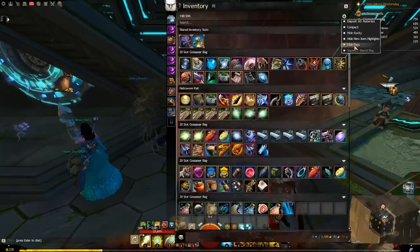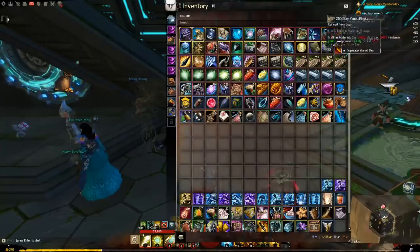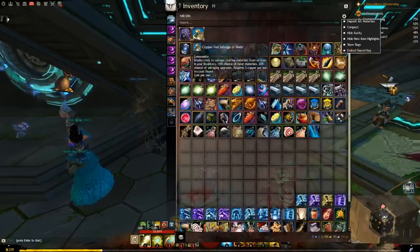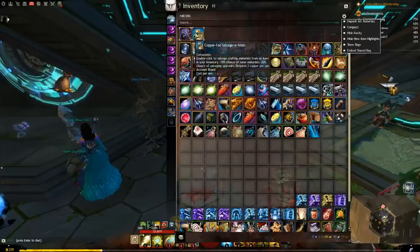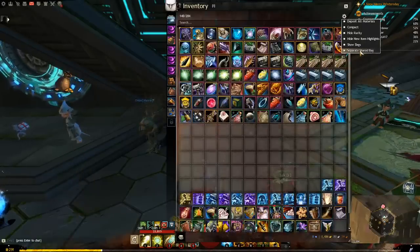Show Bags toggles between showing your bags separately or showing your inventory as one huge mega bag. I'm a fan of the mega bag myself. Separate Shared Bag: if you have shared inventory slots — those things here, which come with special offers, promotions, or you can get them on the gem store — you can toggle them from being part of the mega bag or separate up above.